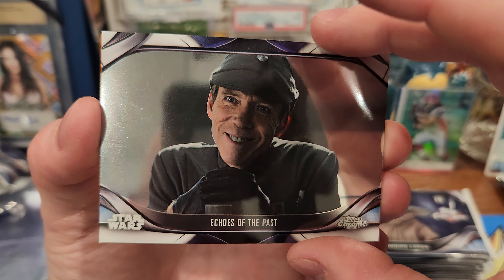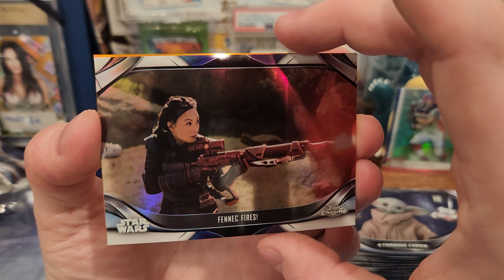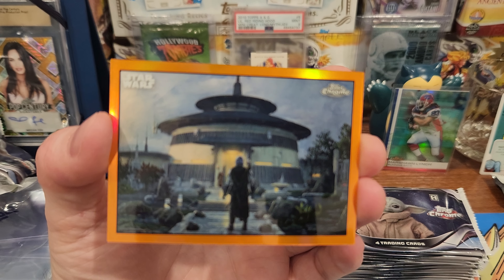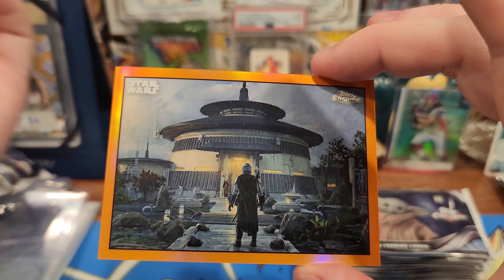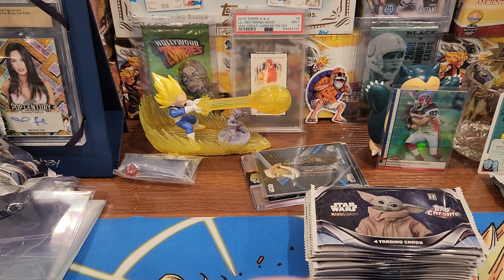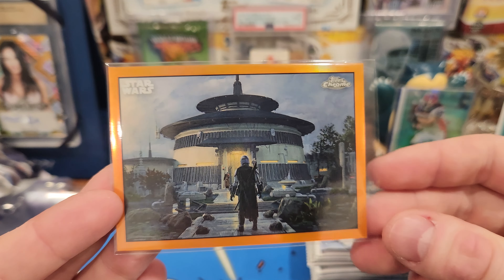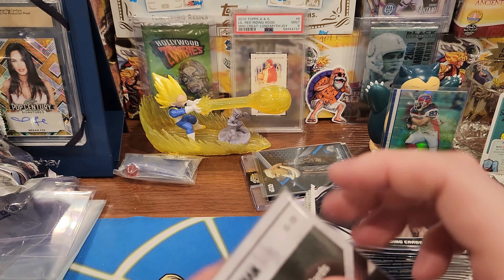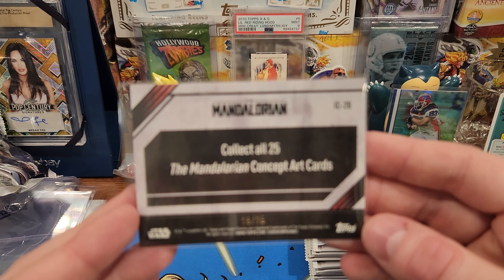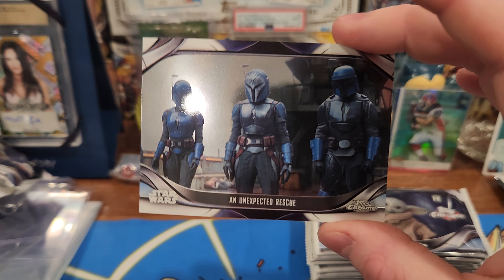Trying to be careful but I'm also excited. Ooh, that character's cool too — look at that, it's a good shot. And an orange — beautiful. Oh, tell me that's numbered. Yes! We might have got something we can grade. It looks good, centered and everything. Collect all 25 — the Mandalorian Concept Art cards, out of 25. Man, that's dope.